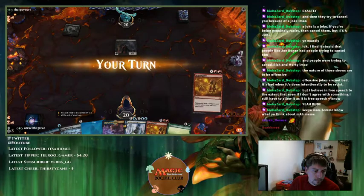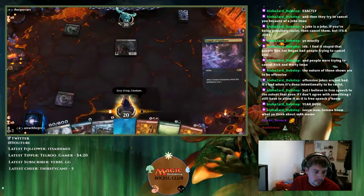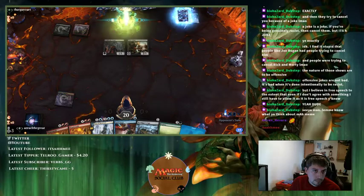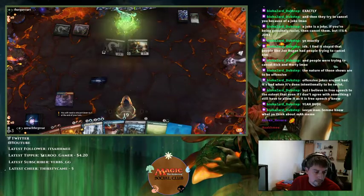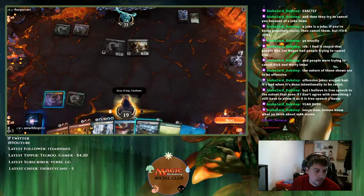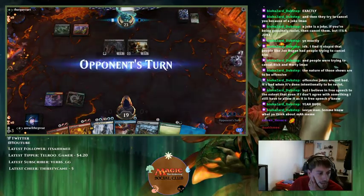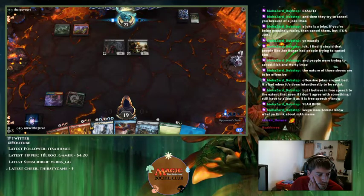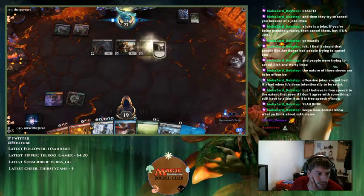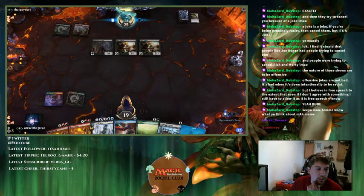I have Magma Quake for their creatures. I'm not going to play Cage here because I have Spell Pierce and they don't have double black yet. Now I get to play Island and not do anything, then Magma Quake for zero. I'm not even going to play Explore.